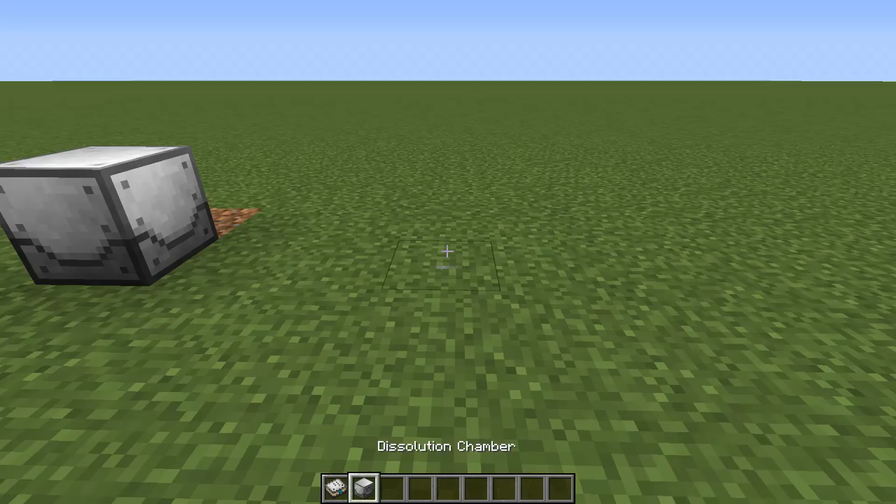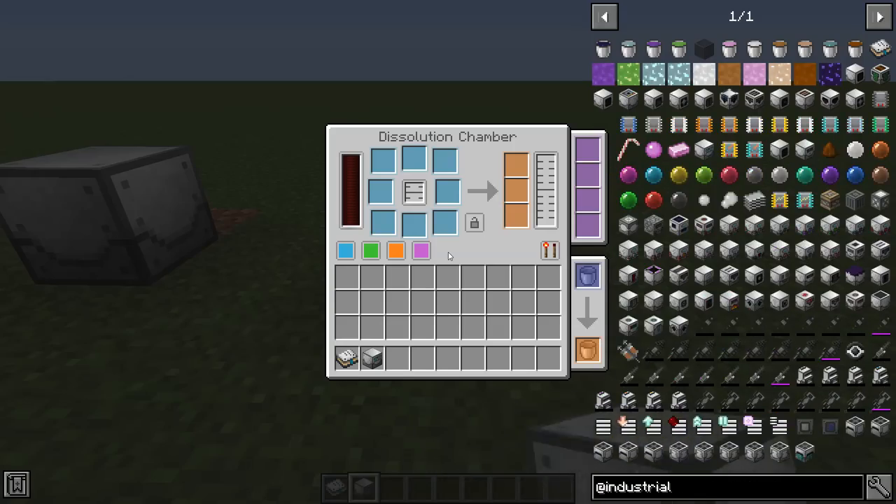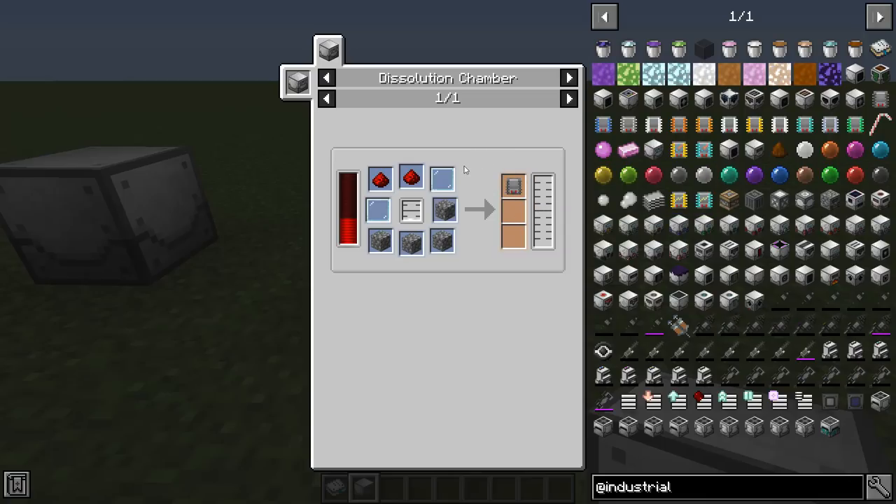The dissolution chamber is a very complex crafting machine in Industrial Foregoing. It allows you to make complex machines and components for mid to late game by utilizing up to 8 items in a craft and 1 fluid. A lot of the time when progressing with the mod, you'll notice crafts that require this. For example, the basic range add-on tier 1 requires some components going into the dissolution chamber along with latex as a fluid input and 8 items, plus power to do the crafting. Getting one of these early will make your life a lot easier.